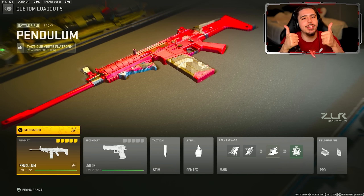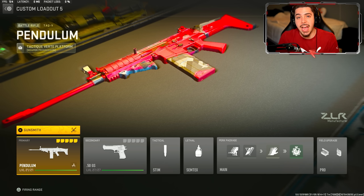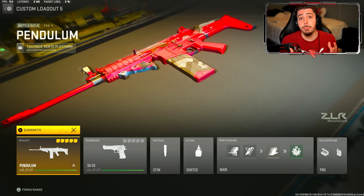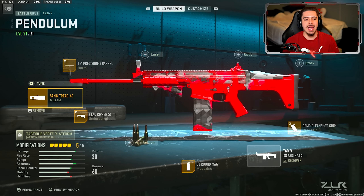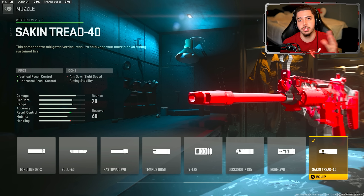Here's the setup. After that gameplay — starting off with the attachments, I have the Precision 6 Barrel. You get damage range and bullet velocity. It makes your weapon so much more effective at longer ranges and you're going to get those two to three shot kills much more consistently. For the muzzle, I have the Seiken Tread 40 — this just makes this weapon a laser beam. The biggest issue with this thing is recoil control, and that is completely fixed the second you put this on and tune it.